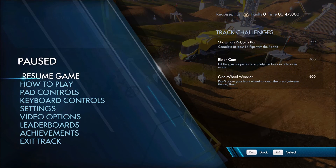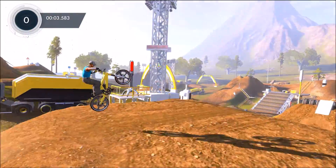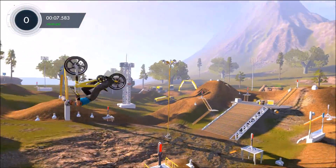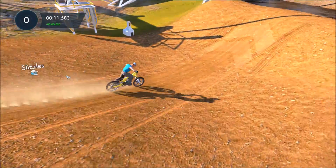What's going on guys, so this is the fourth track Dirt Derby and we'll run through these three challenges. The first one's called Showman Rabbits Run, so you just enter the game with the rabbit and all you have to do is 15 flips. It's pretty simple.